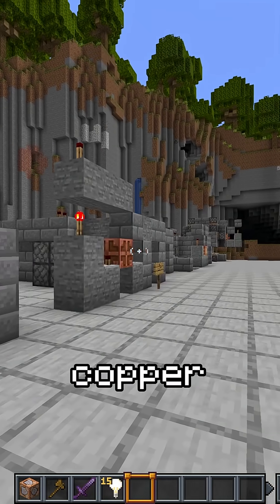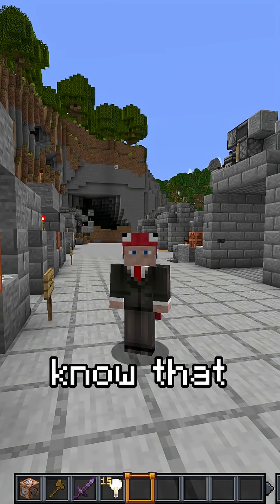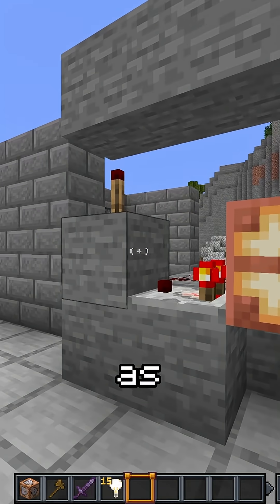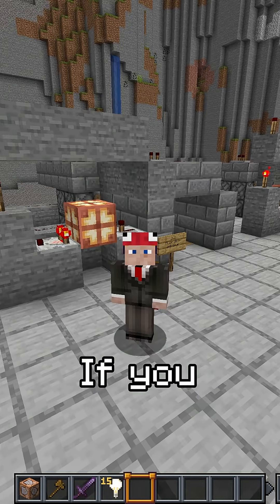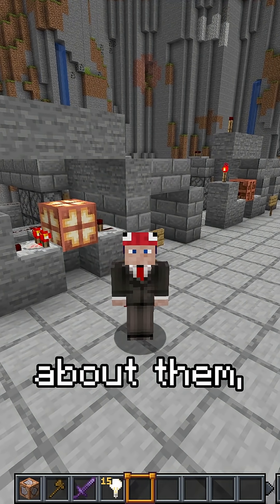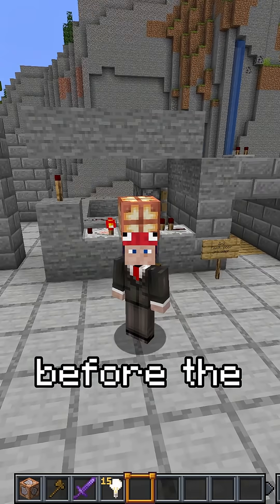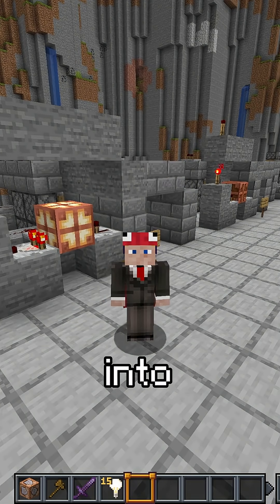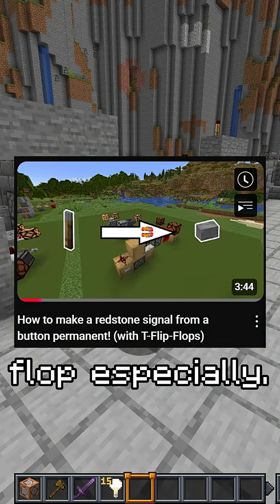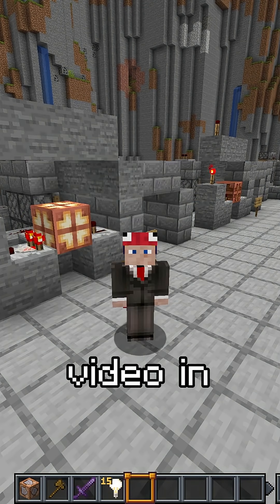So any time you see a copper bulb or copper lamp somewhere, you now know that it is a T flip-flop, and it just converts the signal from the button into a signal as if it would be a lever. If you want to know more about T flip-flops — especially how they were before the copper lamp was added to the game — you can watch a video I did about the T flip-flop. I'll link the video in the description.